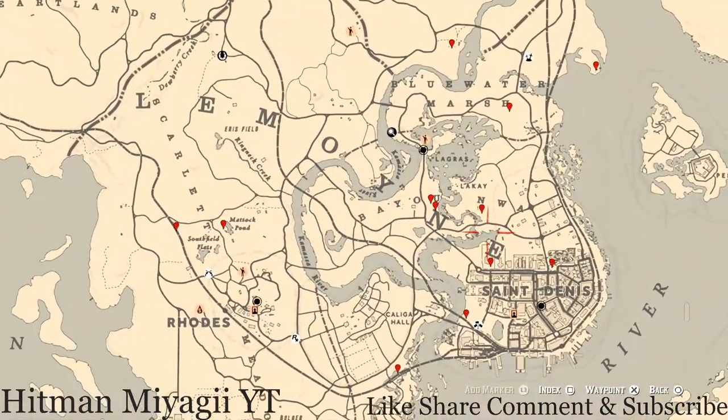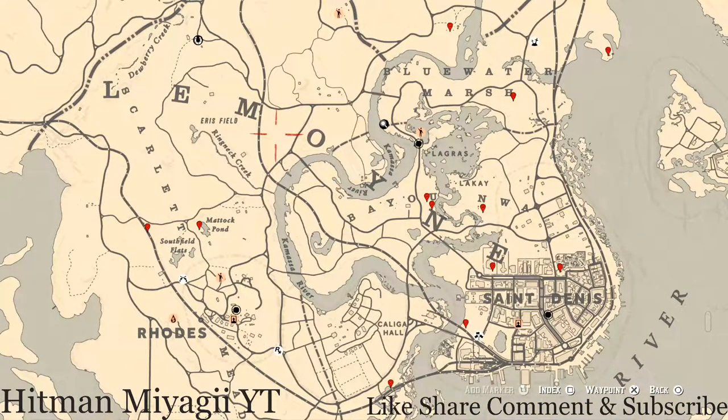That's pretty much it for today. Remember to like, share, subscribe, and turn on all post notifications. The cycles for today, December 4th: family heirloom cycle 3, all lost jewelry cycle 3, coin cycle 2, arrowhead cycle 1, wildflower cycle 3, antique alcohol bottle cycle 3, all tarot card cycle 2, bird egg cycle 3, and fossil cycle 1. Thank you for watching — it's your main man Hitman, and I'm out.